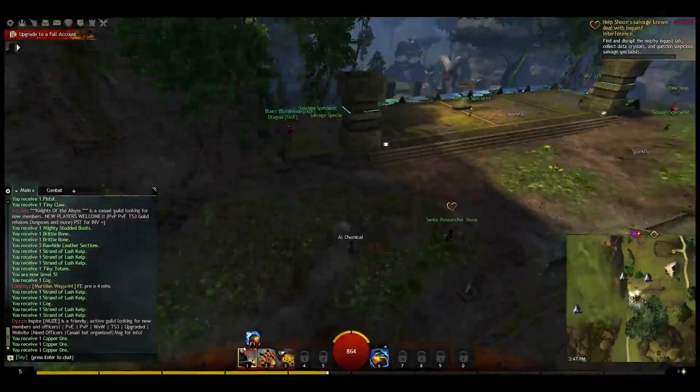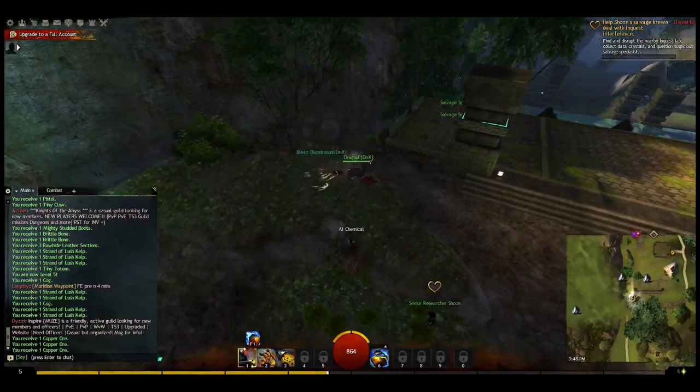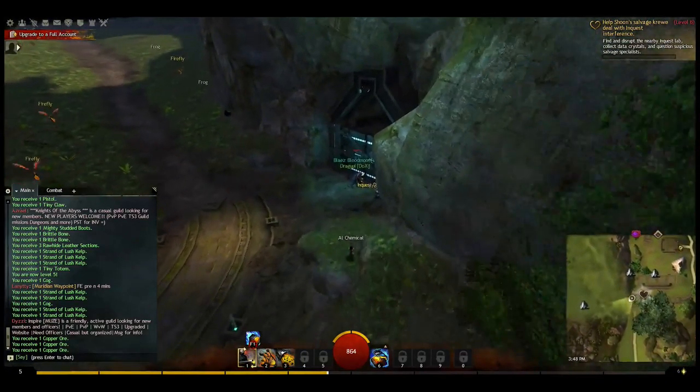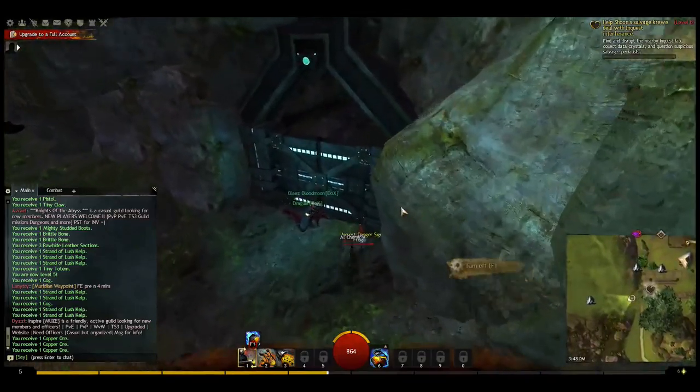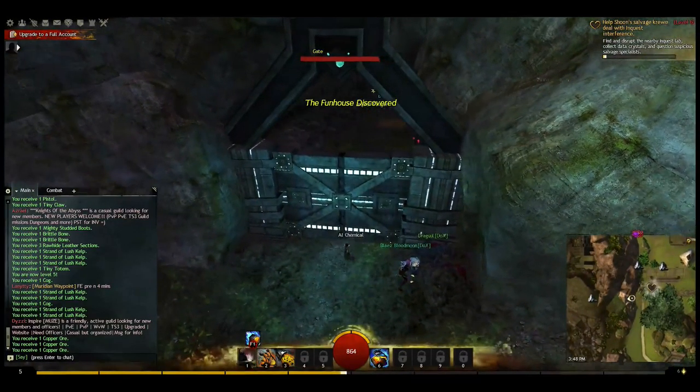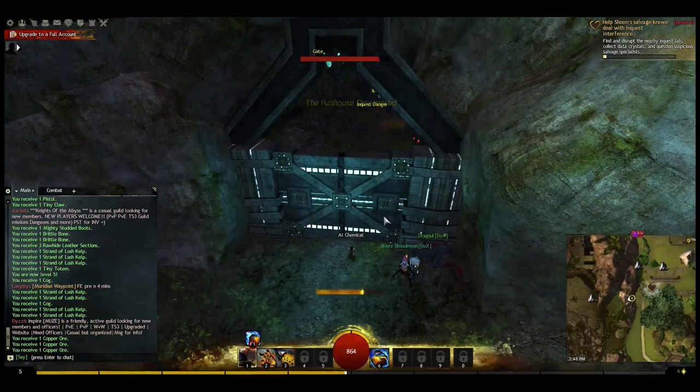Level 6 reward: find and disrupt the nearby inquest lab, collect data crystals, and question suspicious salvage specialists. Here's the door in — we've got another player going in, so this is a good time to go in. You basically just shoot down the door.